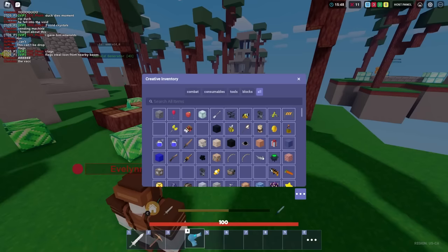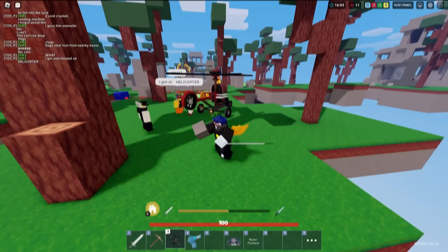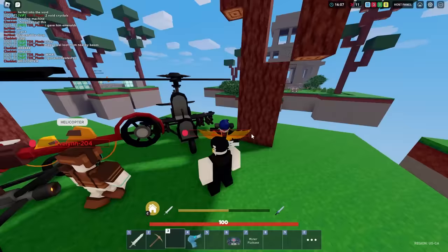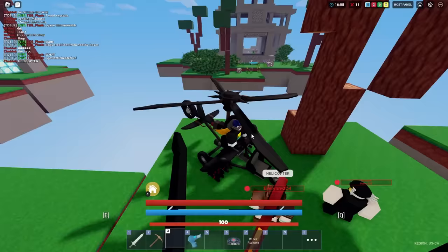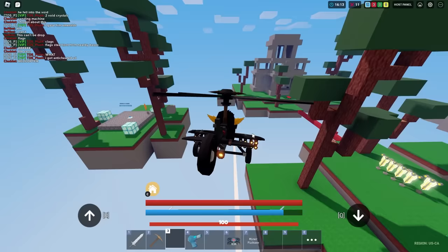Do you guys remember the Attack Minicopter and normal Minicopter? And the Invisible Landmine? These are bringing back old memories from Roblox Bedwars. The helicopter wasn't even in the game for that long — it got removed right after it was added, which is kind of weird. But it shoots missiles, which was really cool.